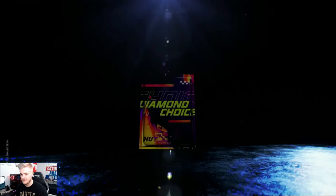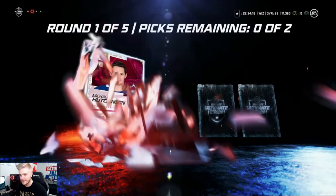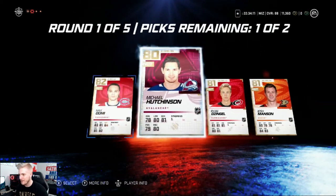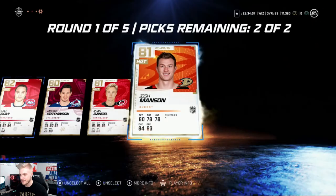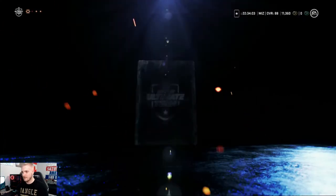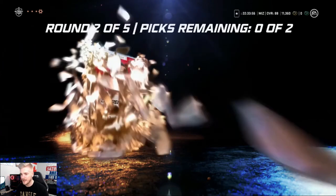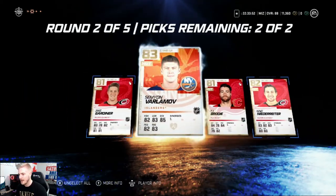We have one more diamond player pack left — we're hoping for a big pull here, we need it. Max Domi, Michael Hutchinson, Ryan Dzingel, and Josh Manson. We're gonna take Max Domi as well as Josh Manson. Moving on to the next round, we're looking for a purple pull here — Jake Gardiner, Semyon Varlamov 83 overall, not bad, TJ Brodie, and Nino Niederreiter. So we're gonna go ahead with both the Carolina players to work towards some of these packs.